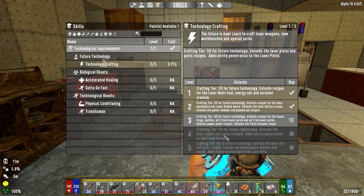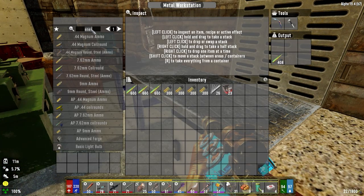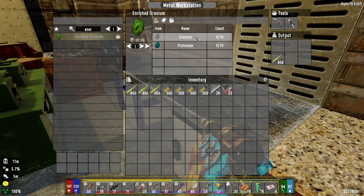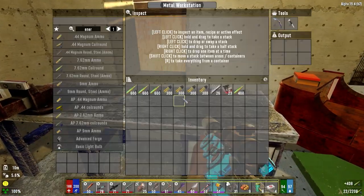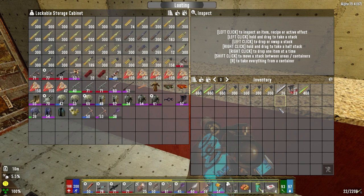For the laser gear we need energy cells, which take forged titanium and enriched uranium — that's uranium and plutonium — so we need to go to the wasteland to get those. We need a fair amount of ammo for the laser pistol to take on the big guys. We can use all our other stuff for the smaller enemies; we don't need to worry about the little guys with the laser pistol.